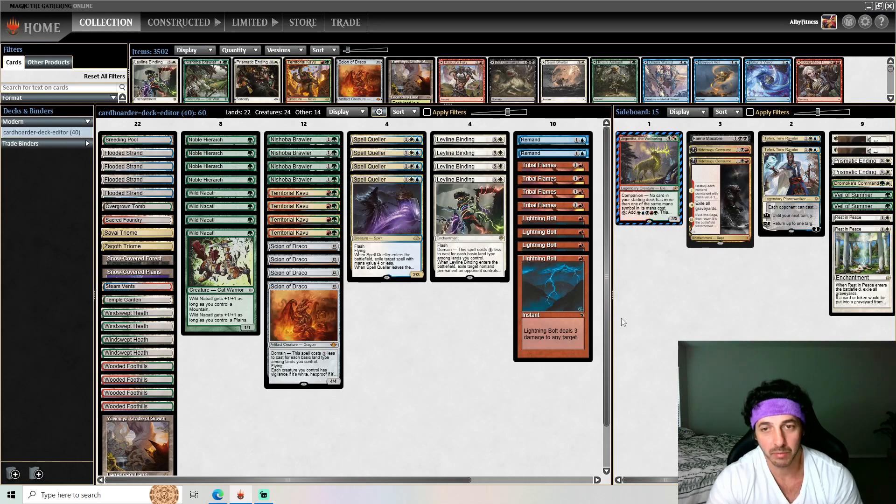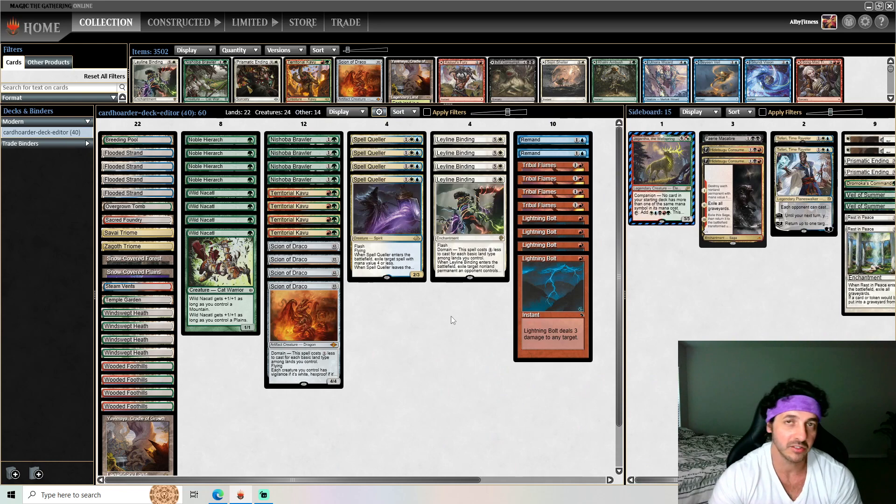Let's go over the gameplay. Everything seemed good — Spell Queller was decent. I can definitely see the potential of Spell Queller with Noble Hierarch and how it gives the deck more ways to interact with the opponent. Stubborn Denial would have been fine there as well since we already had Draco. I'm going to continue playing probably a couple more games over the next few days and see how it feels — so far it feels decent. Don't forget to like, subscribe, share, hit the notification button, and take care, peace out.